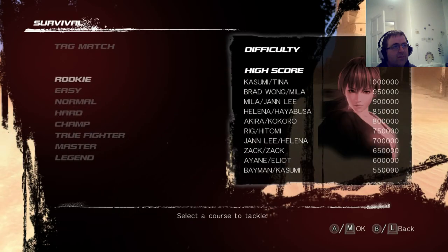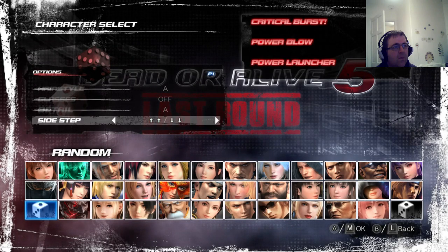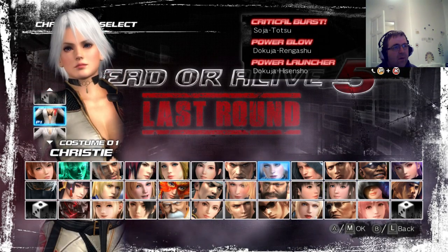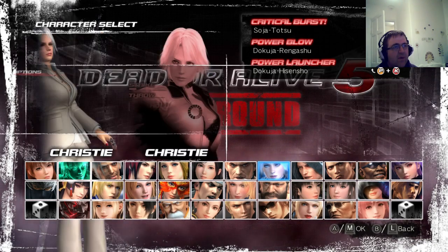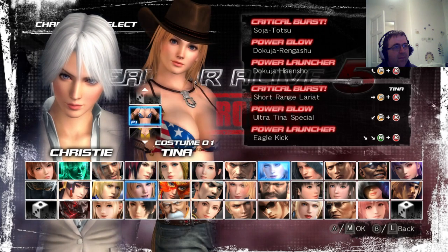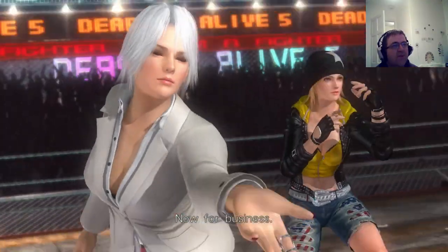Survival mode is actually quite fun. So if I take survival and go to Christie, and I'll choose Tina — where's Tina? There we go. So these are the two characters that I use quite a lot. I have already freed off quite a cluster of Tina already. And we shall see.